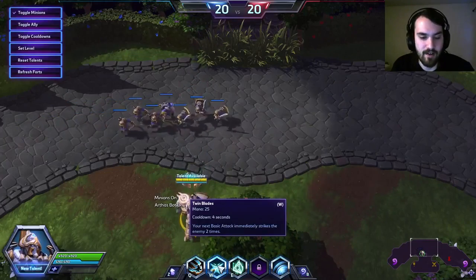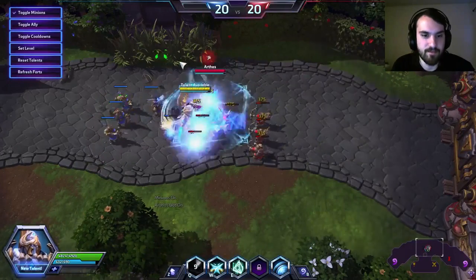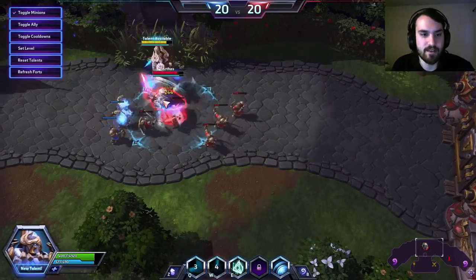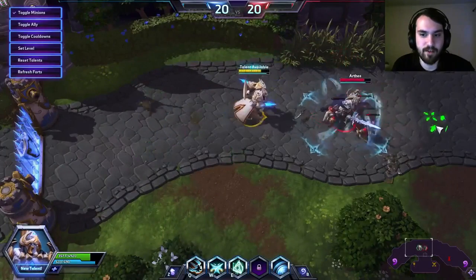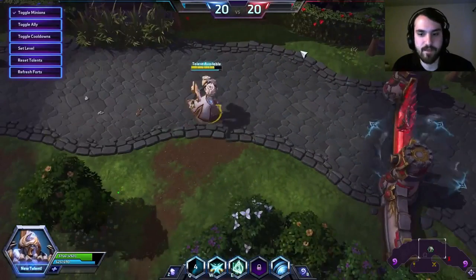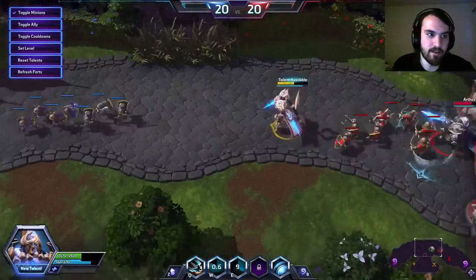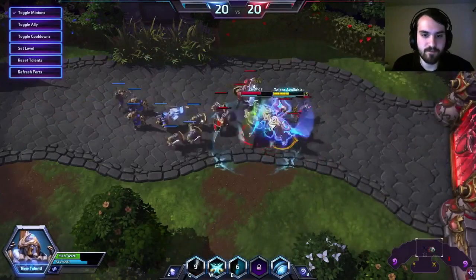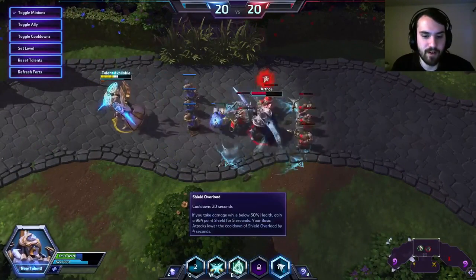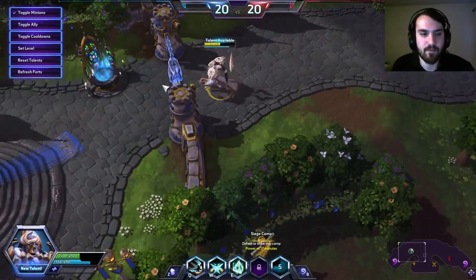His W is basically an auto attack reset with a low cooldown that makes you attack twice — pretty decent. The W does a lot of damage over time if you can just keep using it. His E is really really cool: it trades places with the first enemy hero hit. It doesn't hit minions, only heroes. So it's really good for swapping someone and then following up with a body block. And his passive is a shield that procs when you take damage below 50% health — we'll be building into that with the talent build I think is going to be good.